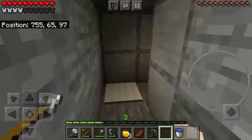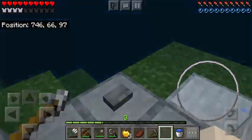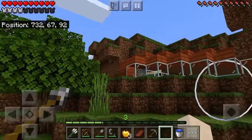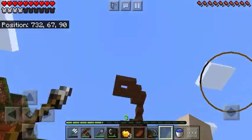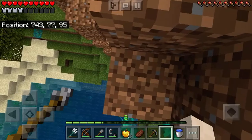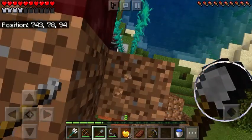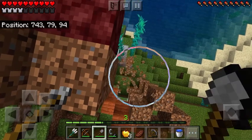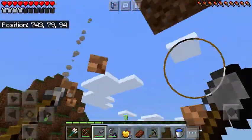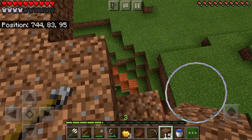Moving on downwards, we have a nether portal — it takes us into a forest, a wild forest. This isn't spreading; I think it's because it's meant to spread on netherrack. I think it's about time we take down this massive dirt formation thing. I only meant to have it as a temporary form so we could climb up to the netherrack, but then I ended up building it up because I thought it would be cool.